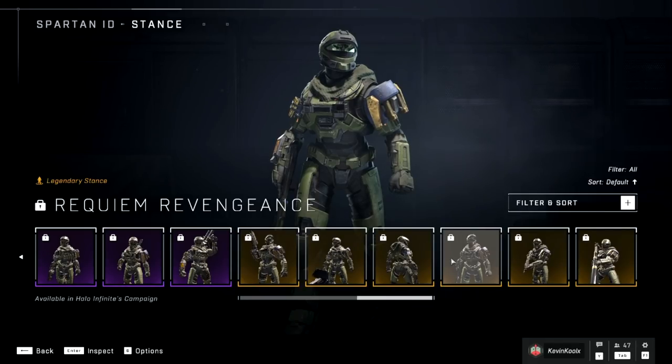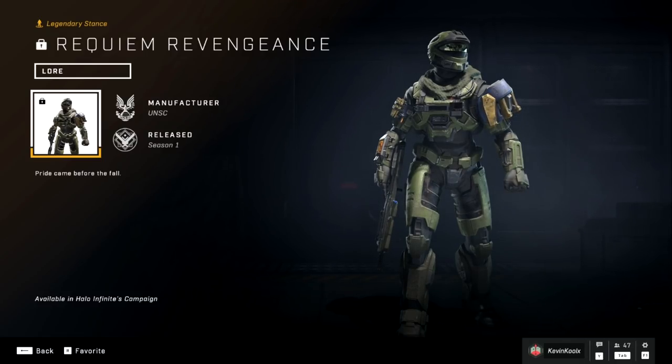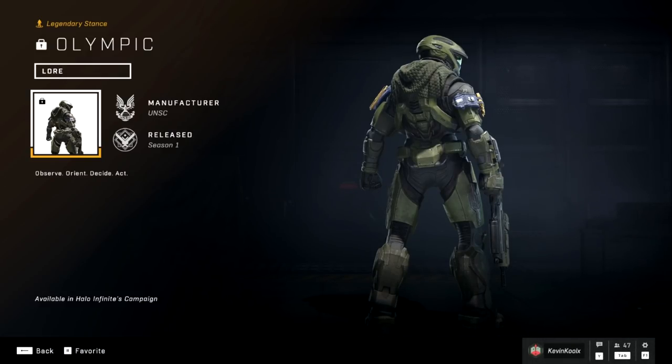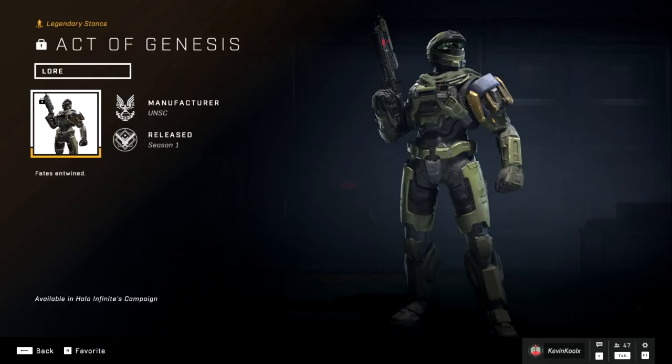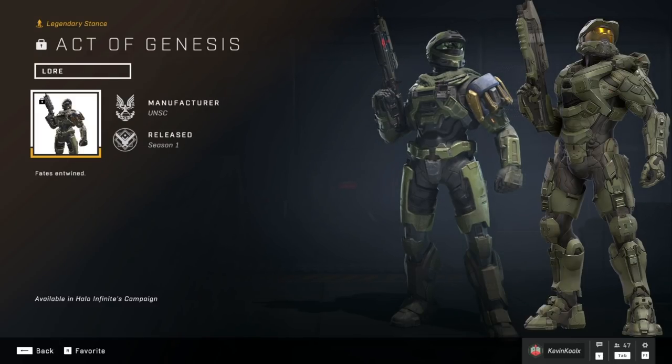We also unlock some stances, like the Requiem Revenge, which just looks so noble — when you win, you're going to be looking down upon the peasants. We have the Olympic pose as well, which is kind of reminiscent of the original pose from Halo Infinite's cover. And the Act of Genesis, which is very reminiscent of the Halo 5 pose we saw in a lot of marketing — it looks so badass.